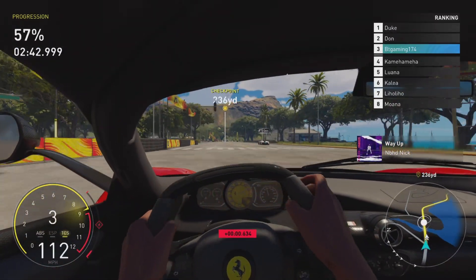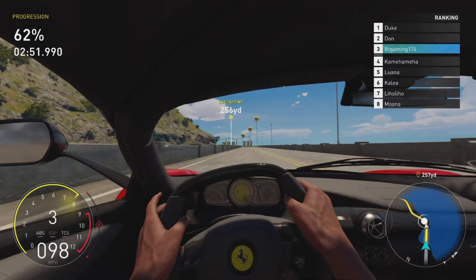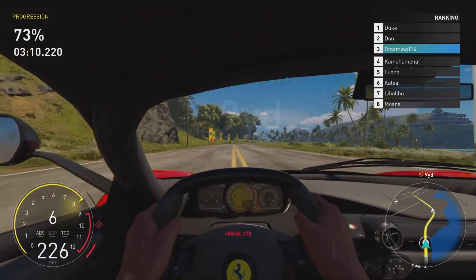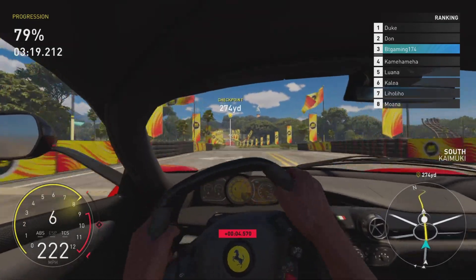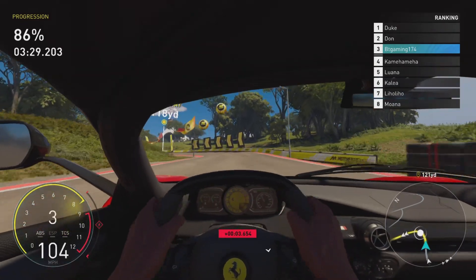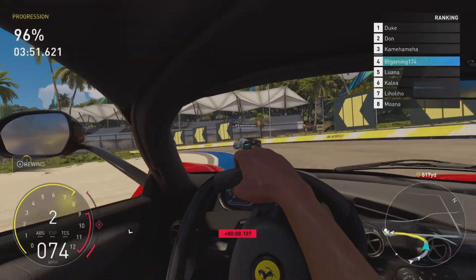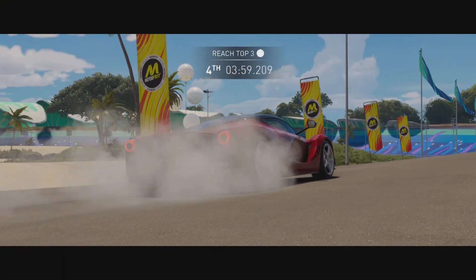The first thing we've noticed is the AI forgets how to drive when you turn on first person, and the second thing is you literally have no idea what your vehicle is doing, and it's quite hard to anticipate a turn. It would probably help if I actually knew how to drive in real life, but I don't. Would it even make any difference though, because you obviously aren't going 240 miles per hour in real life. I've just let this guy overtake me — we're going to rewind, do a maneuver, which hasn't worked either. We finish fourth, but we'll take it.